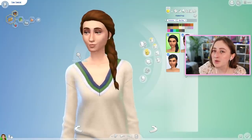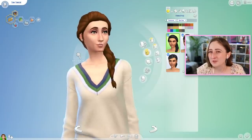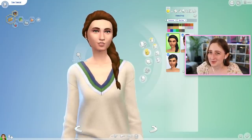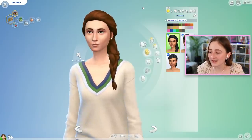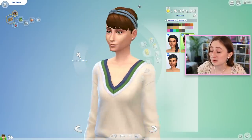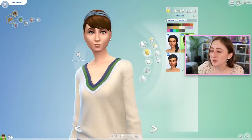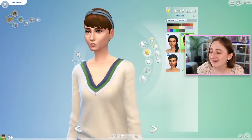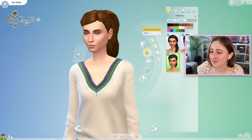I'm gonna look at all the CAS stuff first. I use a lot of the CAS from Spa Day a lot. I don't use the build stuff that much, I don't use the gameplay stuff that much — like I'm not often doing yoga in my Sims worlds — but I do use the CAS stuff a lot, like this braid all the time. This bun I used to use all the time. Keep in mind also that when we got Spa Day, we also had like two packs, so we didn't have many hairs, so these were life-changing to have access to.